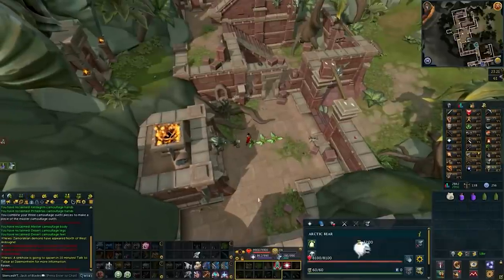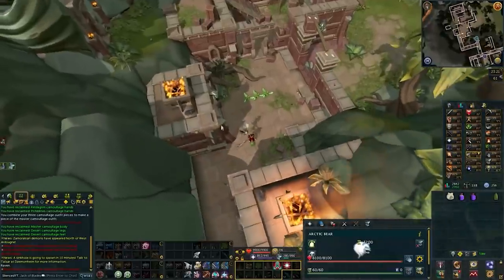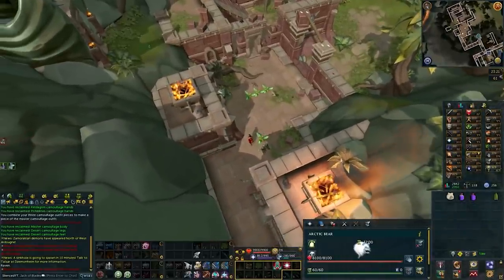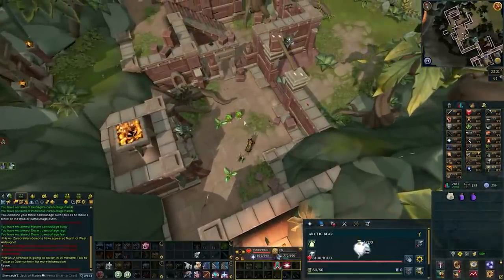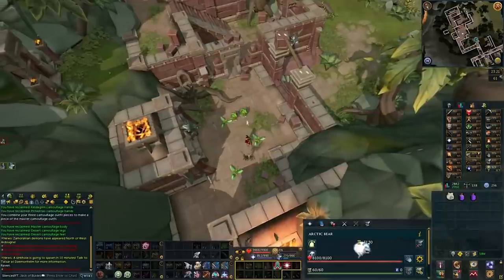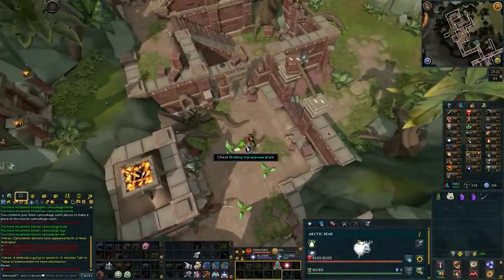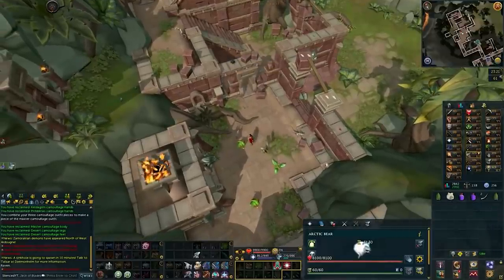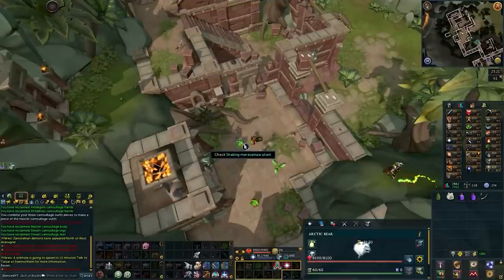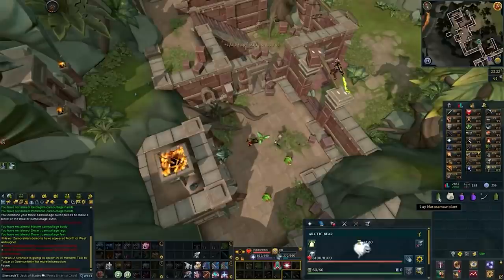An Arctic Bear Familiar is helpful — it will give you a plus 7 invisible boost to Hunter. Scentless Potions are also really helpful when doing this. You are just going to be staying here catching the Igneous Jadinkos until you have enough. If you do it for about an hour, you should be able to get around 400 or 500 of these. The Marble Vines are stackable, so you can stay here for however long you want.